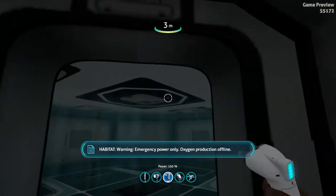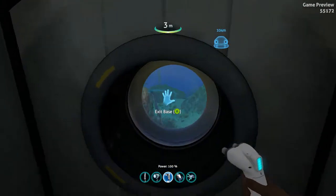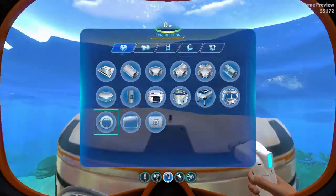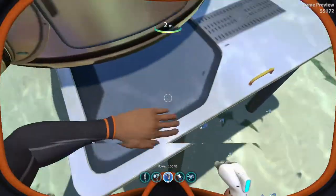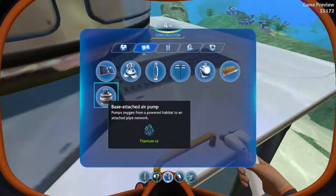Now that you have it, you have no oxygen and no power. To solve this problem, go towards the top of your base, or if you made a foundation you can just put the solar panel...